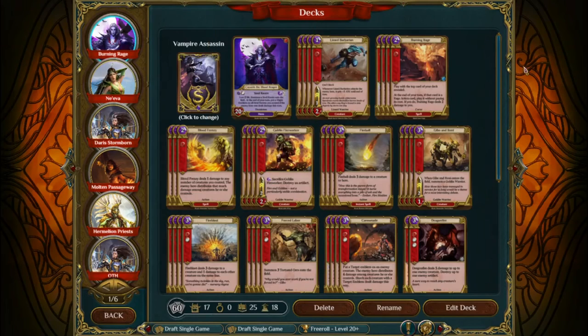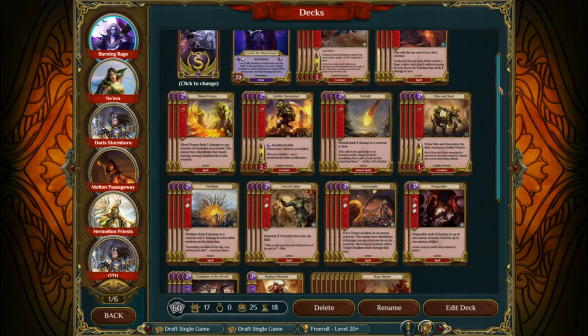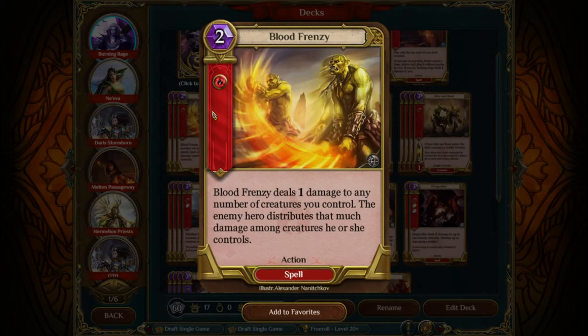Now let's look at the suite of removal spells. Starting with the single aspects: Blood Frenzy. Blood Frenzy is not the best Burning Rage target — this is probably the worst card to hit in this deck with Burning Rage — but it's excellent to have in hand, and particularly when you have a strong board, this will often operate as a full board clear. For two mana, it's an easy inclusion. We've got four of them here.